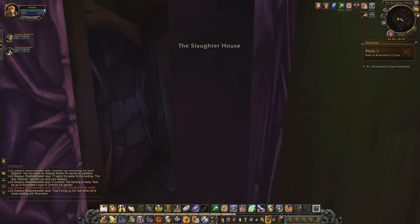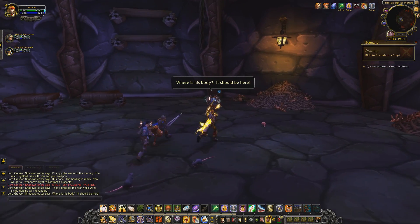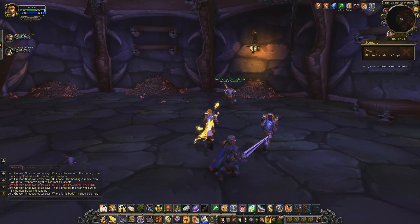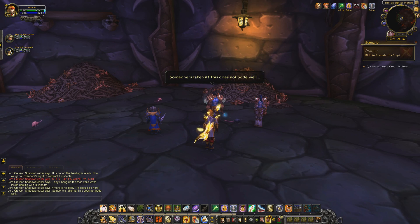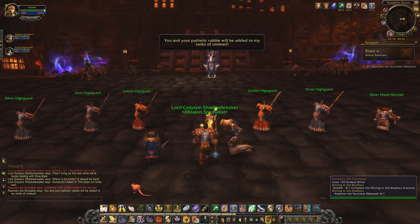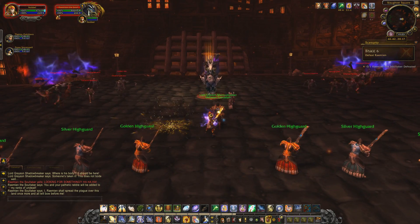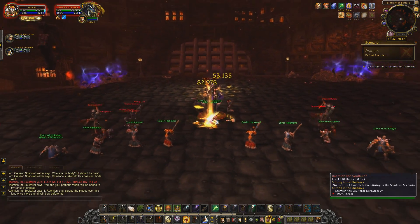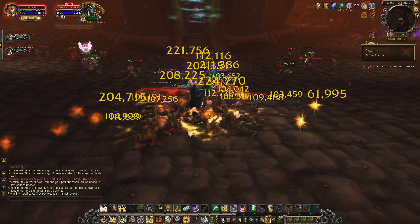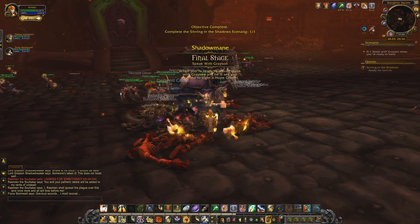Outside the Slaughter Square we find big piles of corpses stacked up high, but inside the slaughterhouse, one body is missing — Rivendare's. Someone has taken it, and this does not bode well. It's Ramin the Soul Taker, the shadowy figure that tried to stand in our way earlier. He has resurrected an army of undead and sits proudly on top of Shadowmane, threatening to spread the plague over the lands once more. But we do not stand alone — the light is with us in this forsaken place as we take on the soul taker and all the rotten corpses that try to drag us down into undeath.